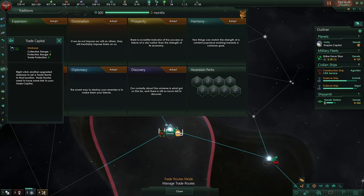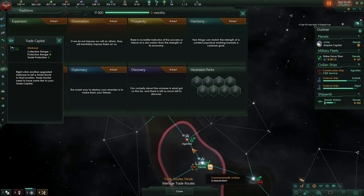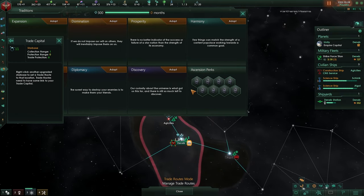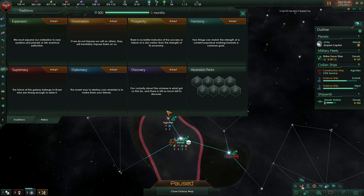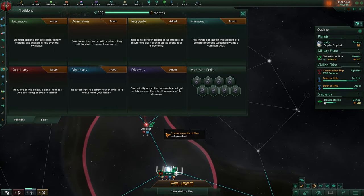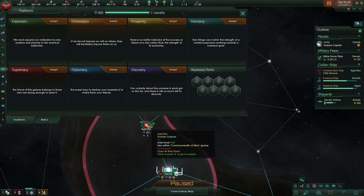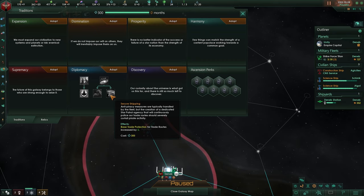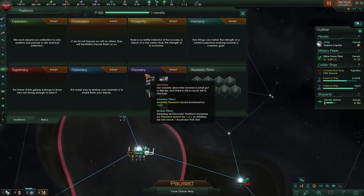Trade routes you can find in the starbase menu — we don't have them yet because we just have this one system. Once you have a starbase there is a trade route, and that trade route will be attacked by pirates which will over time reduce your income. You can send a fleet to get rid of them. This tradition increases trade protection so pirate spawns are less likely.